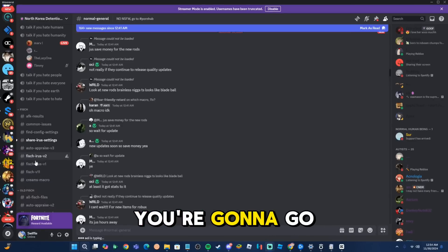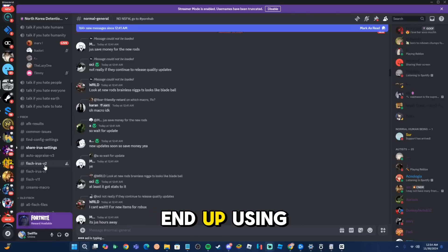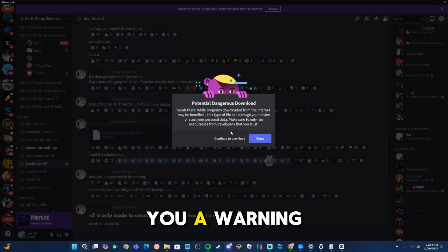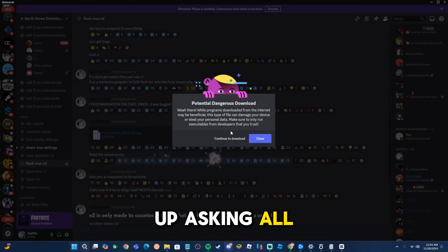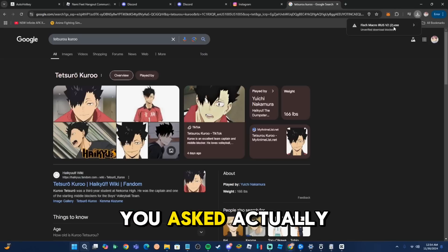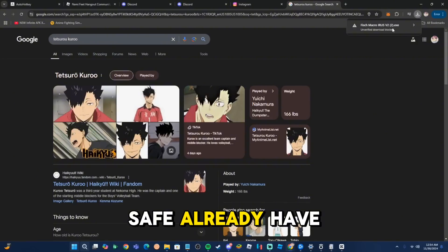You're going to go to fish iris v2 — this is the one that gives you all the fish overnight and the macro you can use for this whole thing to work. Click on it and scroll up until you see fish macro iris v2. Once you click it, it will give you a warning, but this is 100% safe. There are 150,000 people in this Discord server and it's completely trustworthy. Continue to download it — it will download the whole thing for you. You may need to allow it and possibly turn off your antivirus, but it's 100% safe.